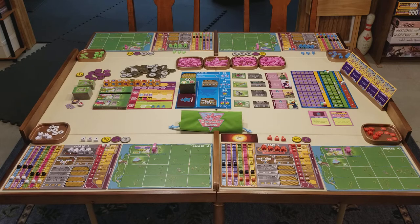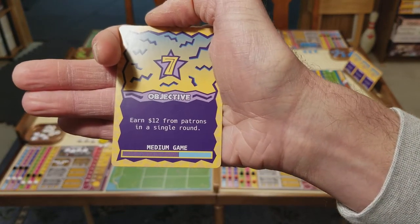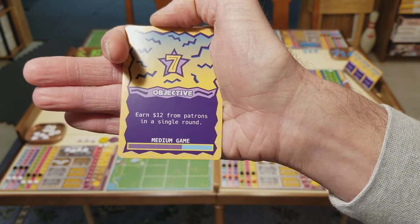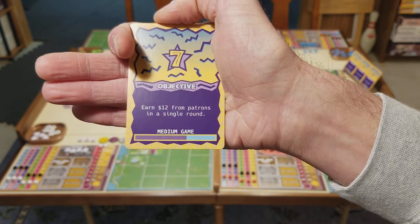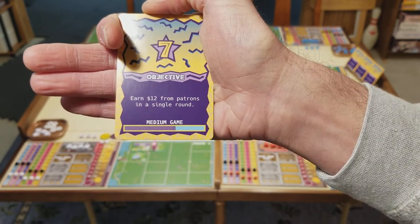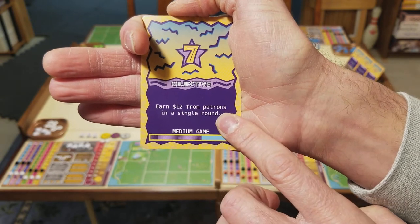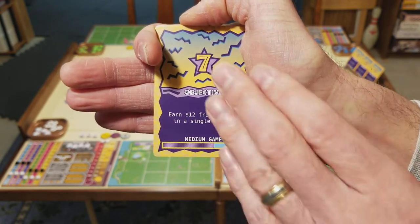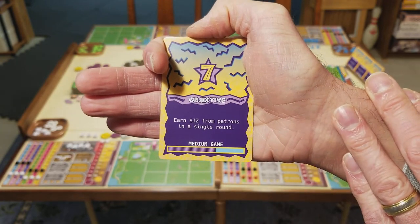Let me show you an example of a couple of those objective cards. For example, 'Earn $12 from patrons in a single round.' Patrons are the people that come to your park and pay you money to get in — you can also earn money from some of your attractions. So if you're able to earn $12 in a single round from patrons, you claim this objective. If more than one player achieves this objective in the same phase of the same round, they both get to claim it and both score seven points at the end. But once an objective card is claimed by anybody, it can no longer be claimed for the rest of the game.